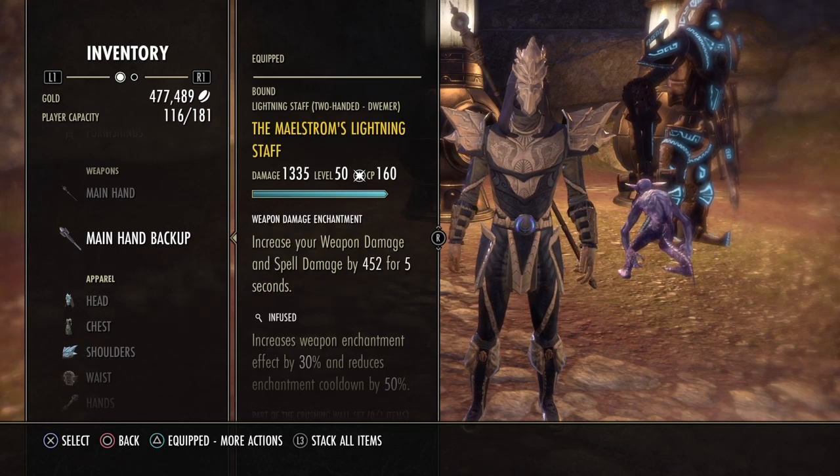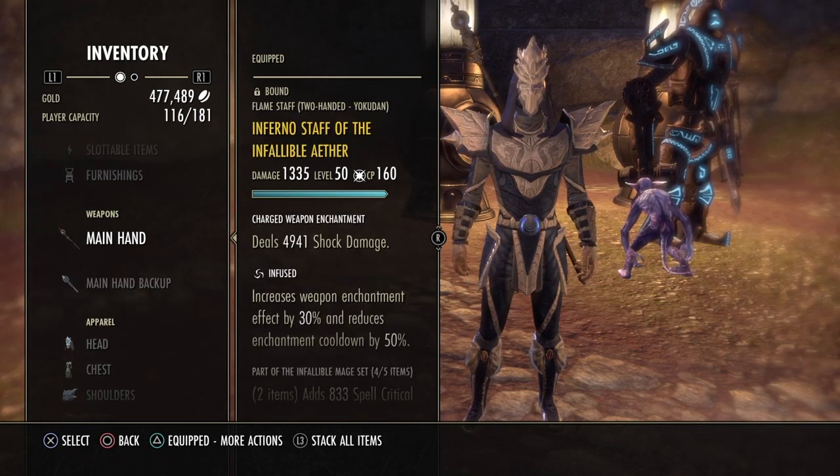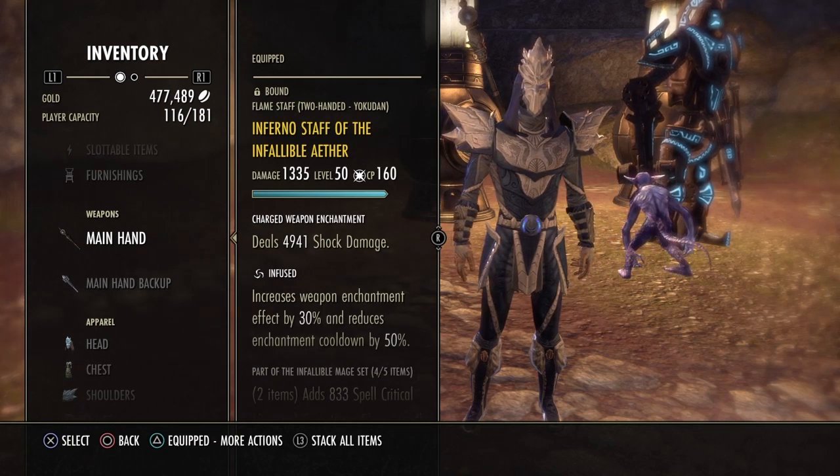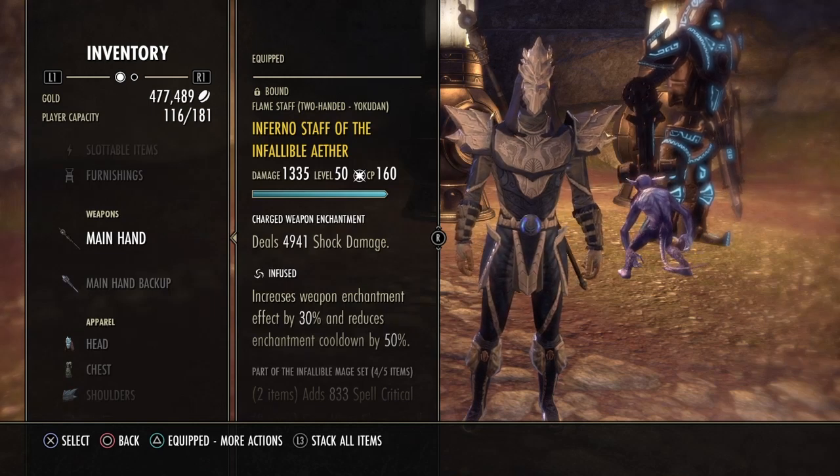Having the Maelstrom Staff does help a lot, but this build works with or without one. If you also don't have an Infallible Aether Staff for your front bar, I would suggest using another random crafted staff.